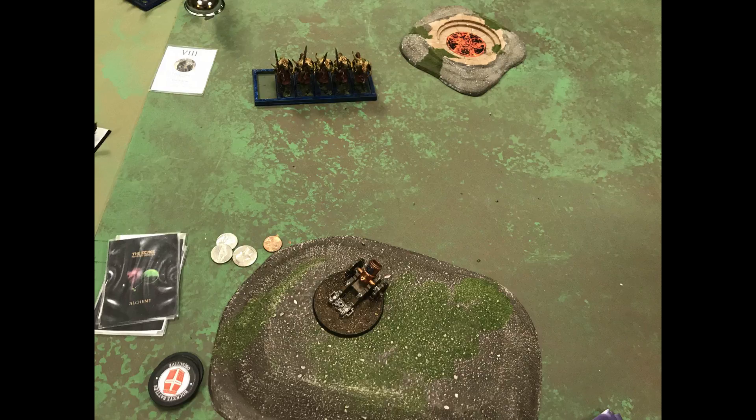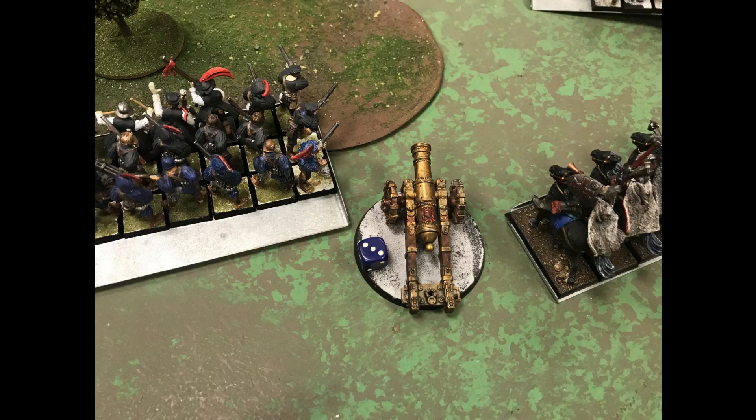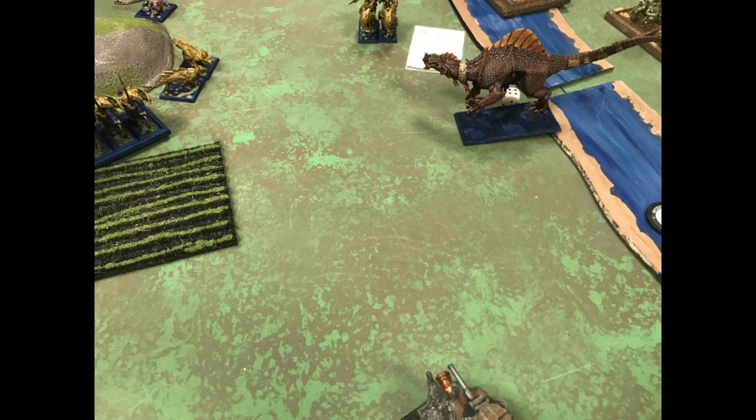Turn 2: he keeps moving his Saurus Cav up — he's going to get that Mortar eventually. He moves a lot of his shooting to target the Knights of the Sun Griffin, because they're in the way and he needs to get rid of them. He's also moving those Skink Braves up to threaten my Cannon and Light Infantry. I shoot at them with my handguns, they do some damage but can't make them panic — the Cattol Lord is too close. Between shooting and magic, he does a few wounds to my Cannon, then finishes it off. I pass all my panic checks, so nobody flees. His Stygiosaur uses its toxic breath weapon and kills the rest of the Knights of the Sun Griffin — he only got about 7 hits but rolled a bunch of 5s and 6s.